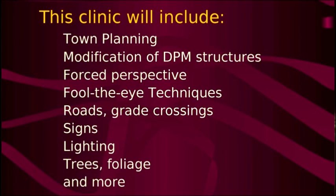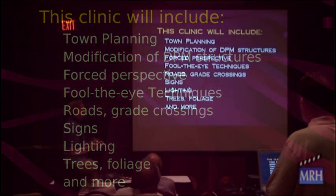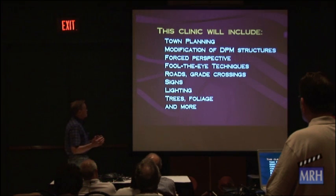We're going to get into forced perspective. Perspective in simplest terms means that things close to you seem larger than they are a mile away. In model work, we have to force that to make it look more appropriate. Fool the eye techniques — I'll get into that when we get to the point. Roads and grade crossings: every time you have a town you're going to be crossing a track somewhere. We've got to address that. Signs, lighting, trees, foliage, and a few more things.